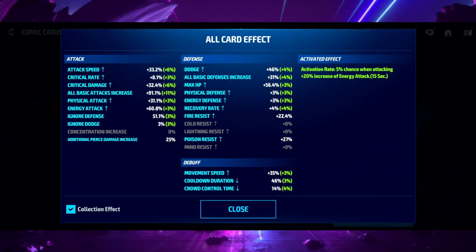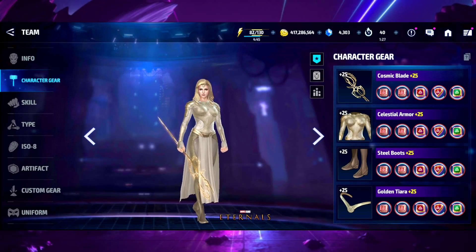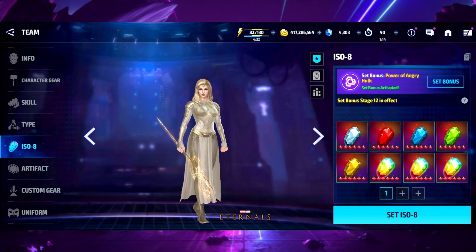What I'm noticing is that Thena is keeping up with my Scarlet Witch, which is pretty insane. That means if your cards are balanced — if you have as much physical attack as energy attack — you're going to notice that Thena performs better. My Thena is rocking 12 Ody blessings with two physical attack, mythic Urus on every single slot, a CTP of Rage, mythic uniform, and her artifact at four stars.